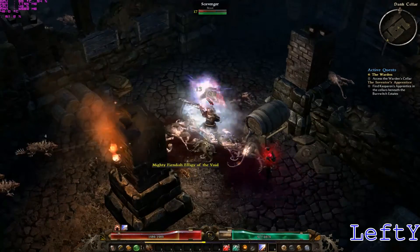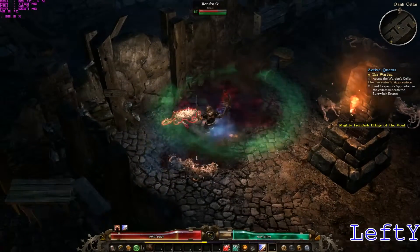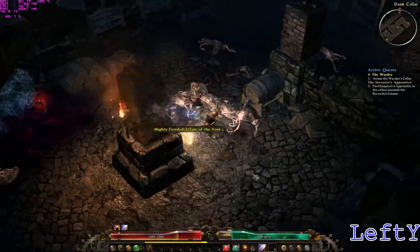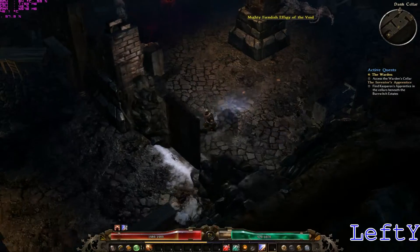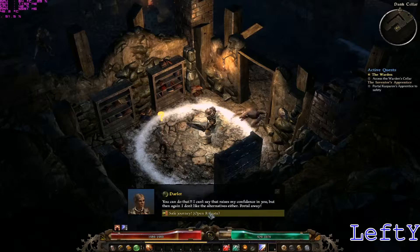Make your way through the packs of monsters to Darlet's hiding place in the south-east corner of the cellar. You will open a portal automatically for her when you talk to her, and she will return to Devil's Crossing. Speak to her to complete the quest.